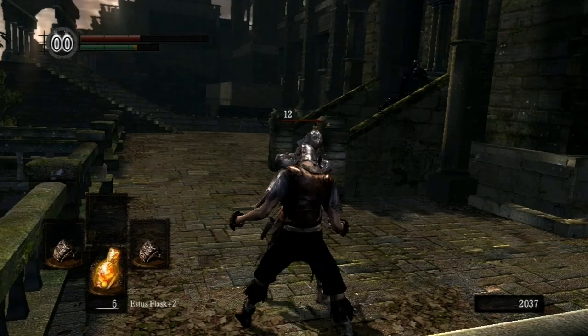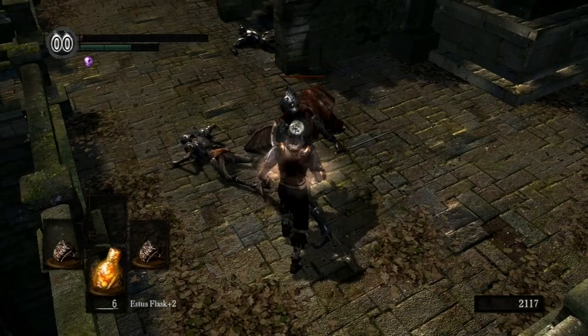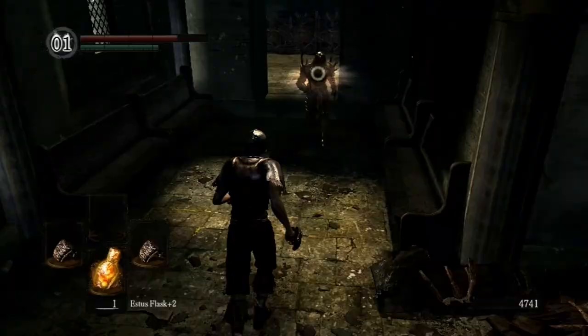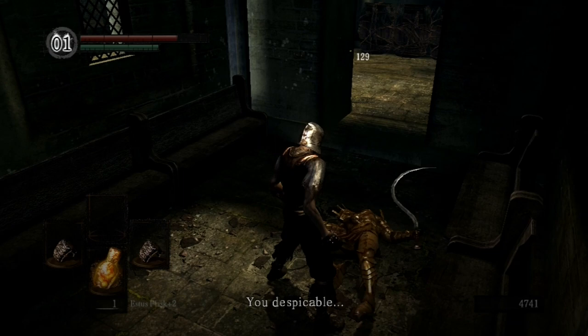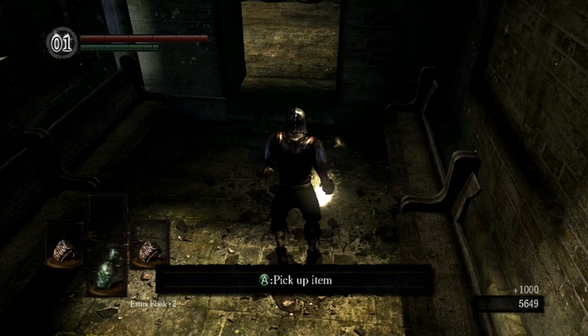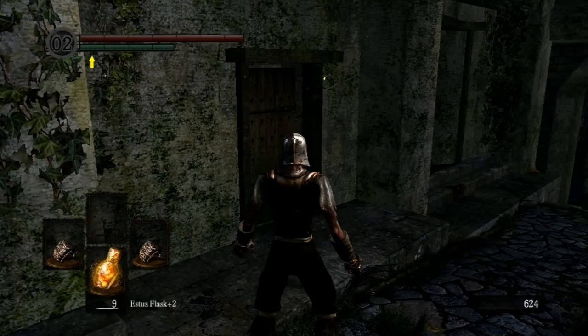A good choice for an early game ring is the Blue Tear Stone Ring. It saved my butt here — it allowed me to survive and it might help you as well. But eventually you will want to upgrade, so kick the snot out of Lautrec. Not only is he a murderer who is unfit to live, but he has something you want: the best ring in the game. Go ahead and throw that on your hand.